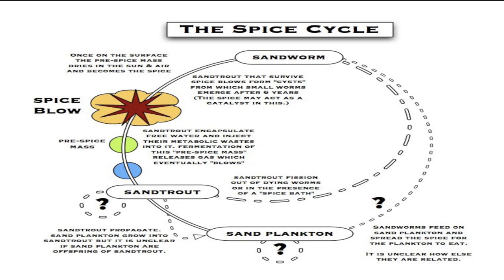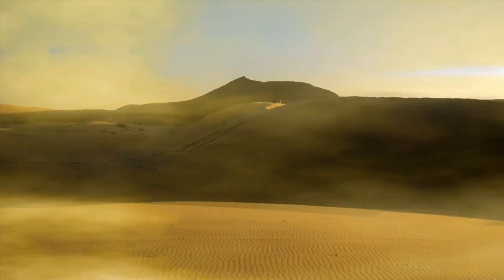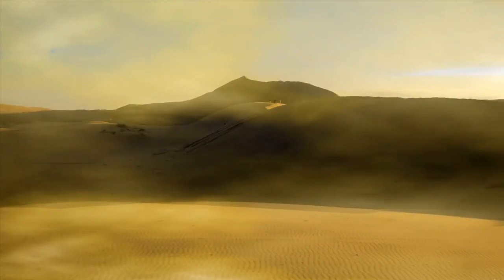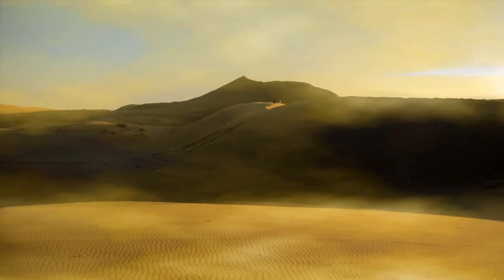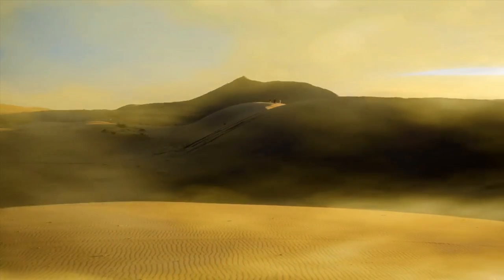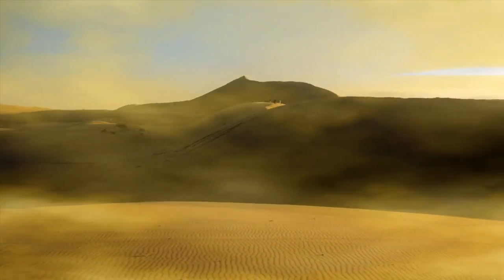Close study of sandworms reveals that their lives are split into three cycles. The cycle begins with the pre-larval stage in the form of sand plankton, then they grow into sand trout, and finally, if lucky, some will develop into miniature sandworms and then adult sandworms. Microscopic creatures called sand plankton feed upon traces of the spice melange scattered by sandworms on the Arrakeen sands. The sand plankton are food for giant sandworms but also grow and burrow to become sand trout.